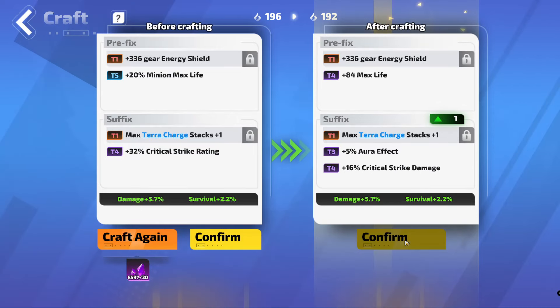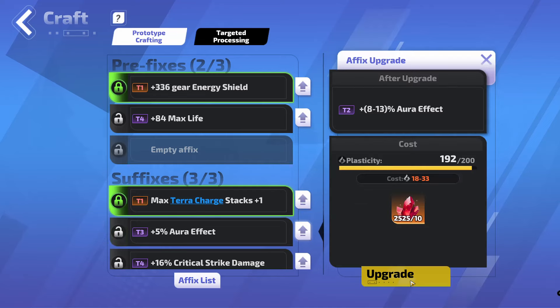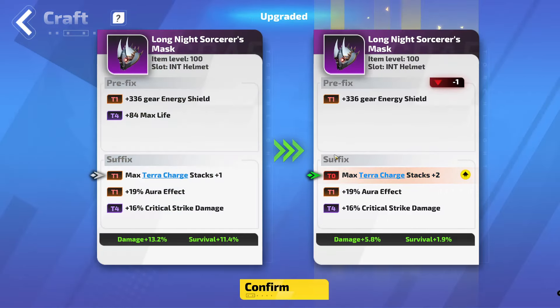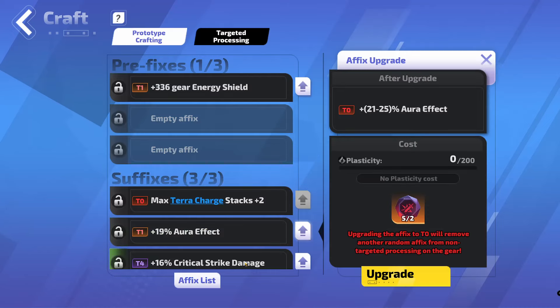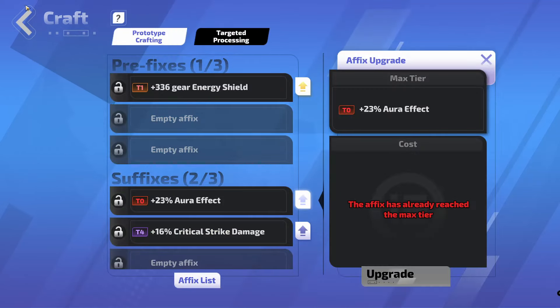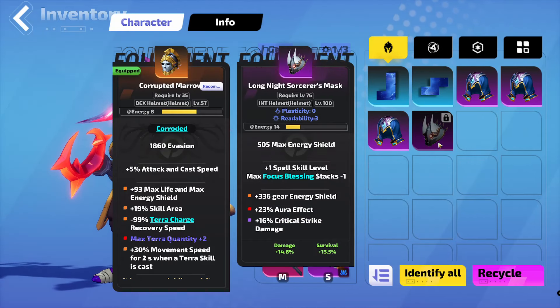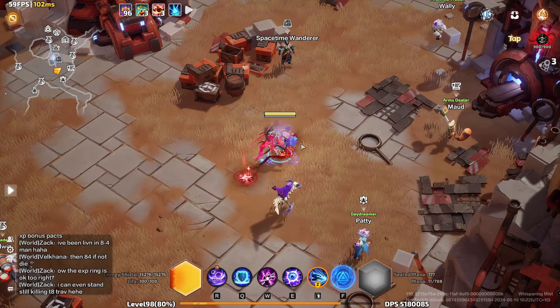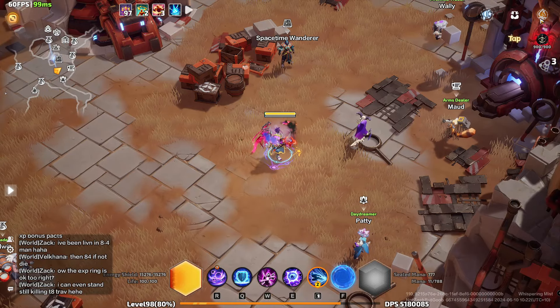Aura effect — I'll hit that at Tier 0, I don't mind that at all. So now we want to up the Terra Charges. That removed the max life. Now we want to do aura effect and remove the crit damage. And it bricked another item. So this is endgame crafting in a nutshell — we've just bricked 4 bases. We're running out of ultimate embers as well. So eventually we're going to have to buy more material. Let's buy another 3 bases.